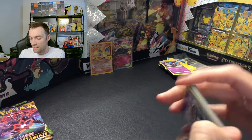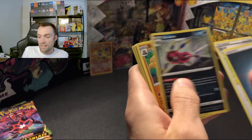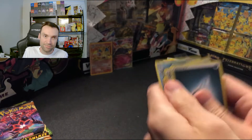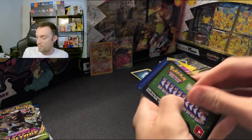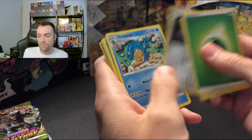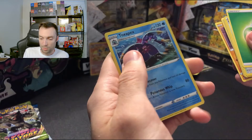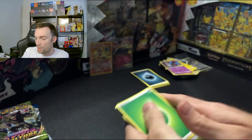Let's get over to some Battle Styles, Darkness Ablaze, and Vivid Voltage — we've got all sorts going on here. Dugtrio, Sinistea, all of the newer Pokémon. Non-Holo Rare. Energy with beautiful artwork, and this Darkness Ablaze set — Toxicroak reverse, pretty cool. And a Mimikyu — such a cool card. I love the artwork; it's always so dark with Mimikyu. So interesting.